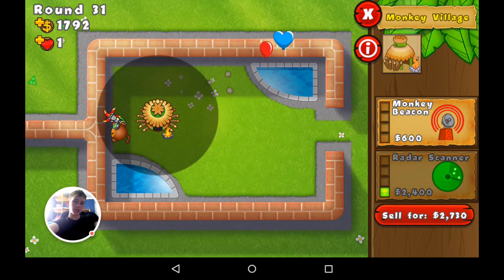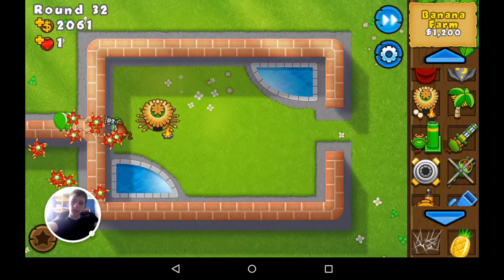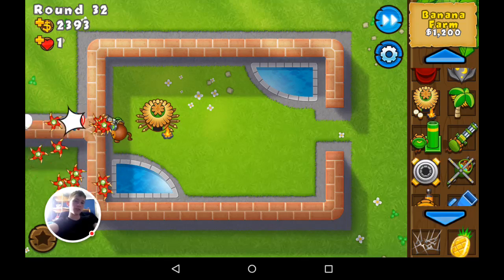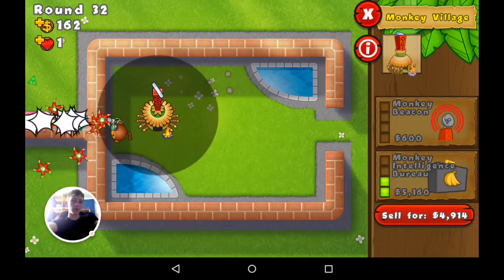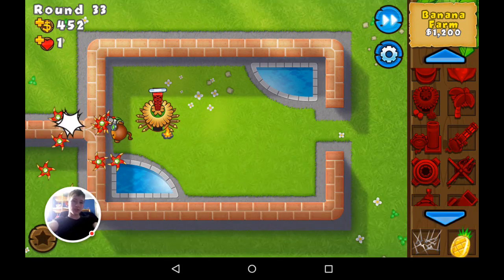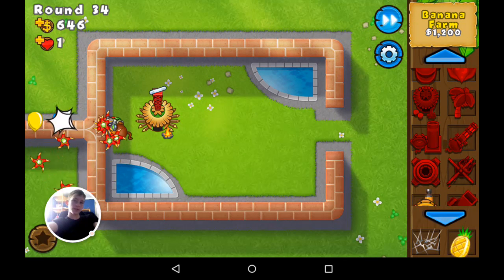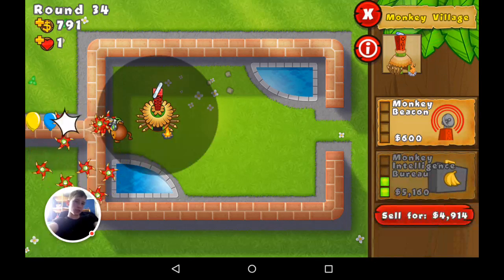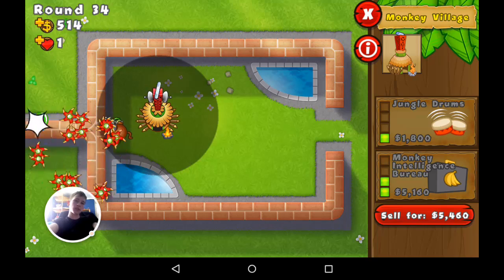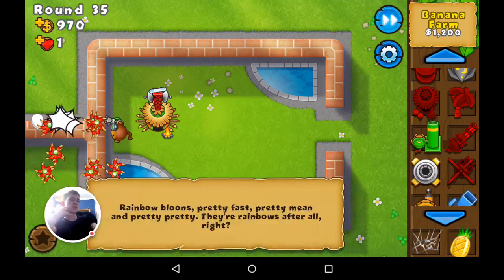The radar scanner costs about 1,100. The monkey beacon upgrade increases towers' attack range by 15% — I think you need to get that one. After that you've got the Monkey Town, which gives 50% more cash per pop, but frankly the 50% more cash per pop is worthless — it doesn't work in Impoppable. If you get double cash mode it does work, but if you don't, don't bother getting Monkey Town unless you just want to spend money for no reason.